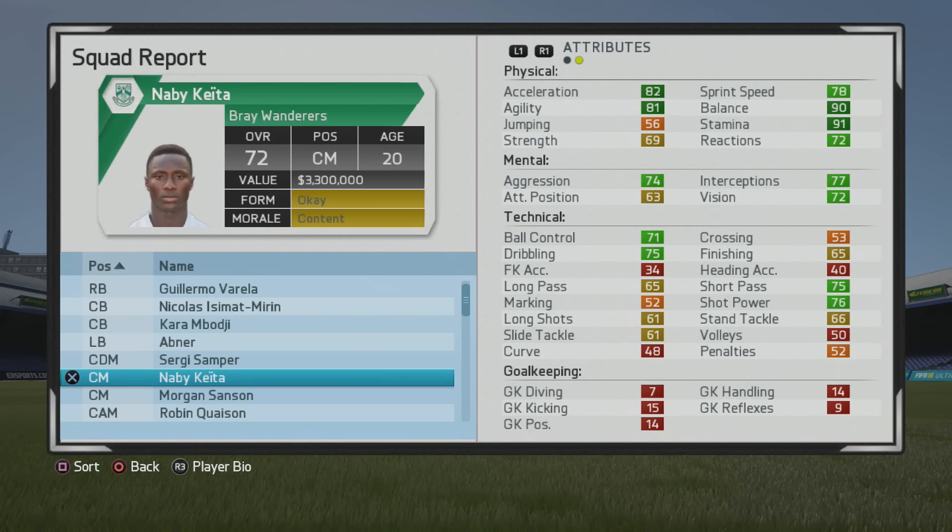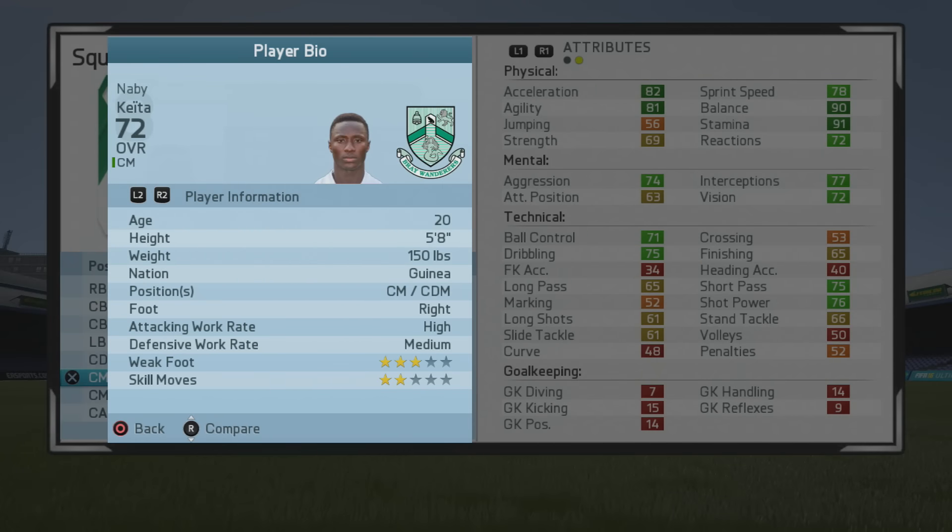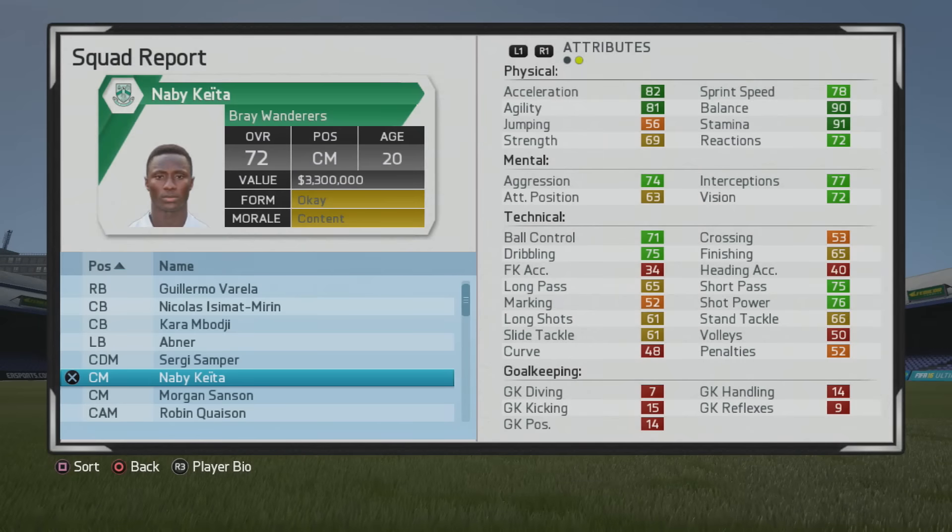Welcome to this player goes test. I'll be taking a look at Naby Keita, the 20-year-old center mid with a 72 overall and some really good base stats, especially physically. He felt really agile and was able to dominate the midfield at times, being such a good two-way midfielder. He's a five-foot-eight center mid, right foot, high/medium work rates, three-star weak foot and two-star skills.